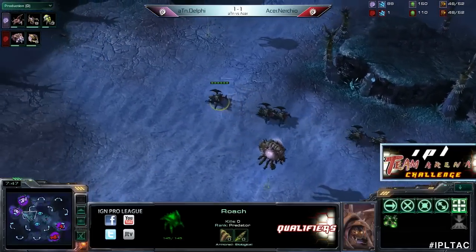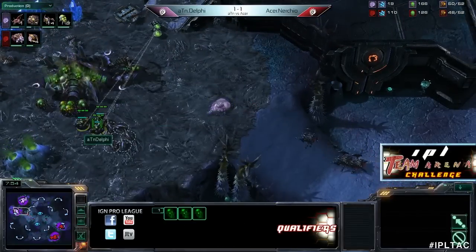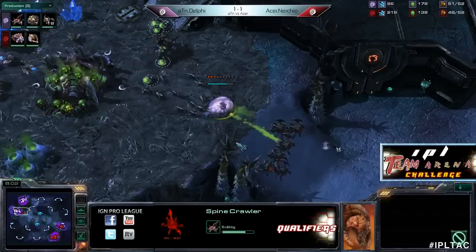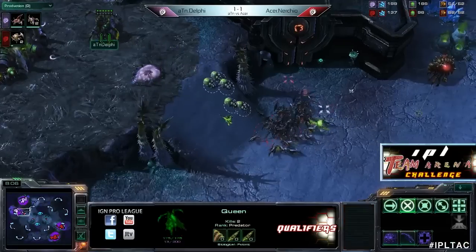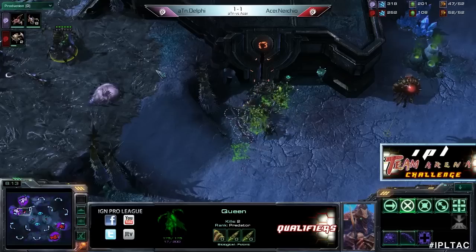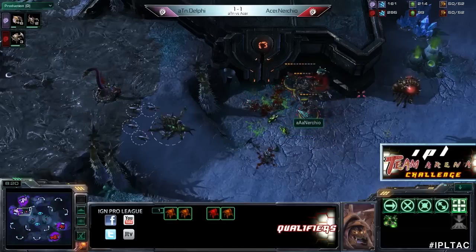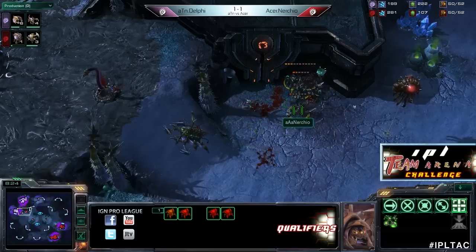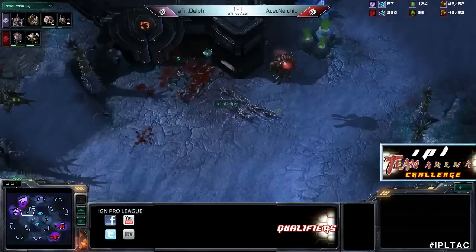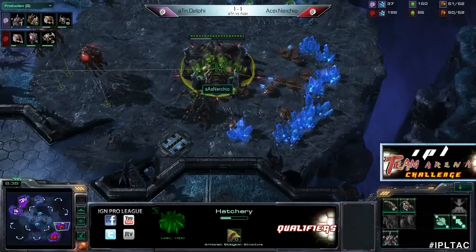Counter-attack from Nerchio - we'll have to see if Delphi is ready. He's making drones as well as zerglings and banelings, so he should be okay. The spine crawler isn't going to quite finish in time, but it's not a huge amount of roaches. Looks like that gets shot down - transfusion's not ready - and the banelings just roll into the roaches. Maximum damage done but banelings aren't cost-effective against roaches at all. Roaches have quite a few hit points, being armored and taking one less damage. Supply is basically even.